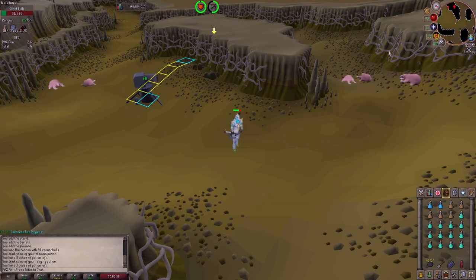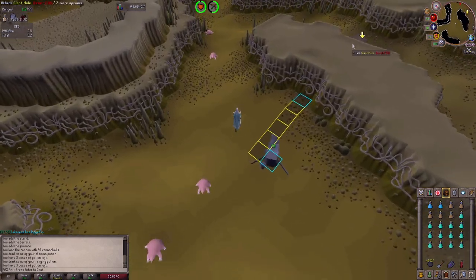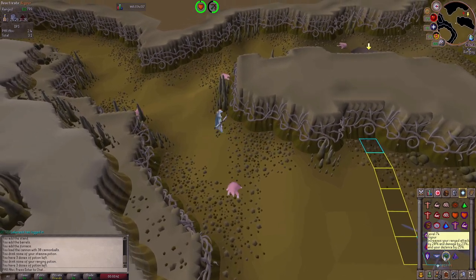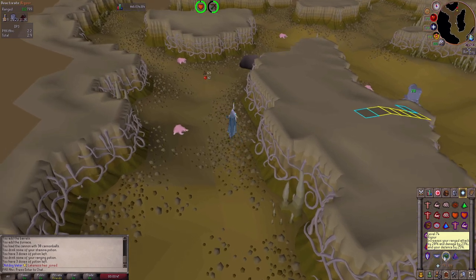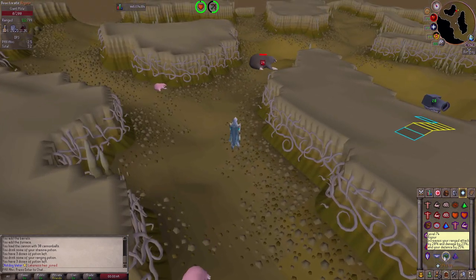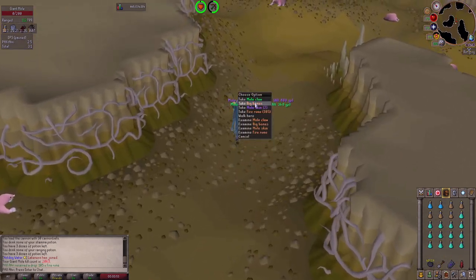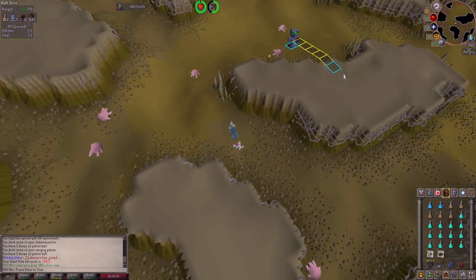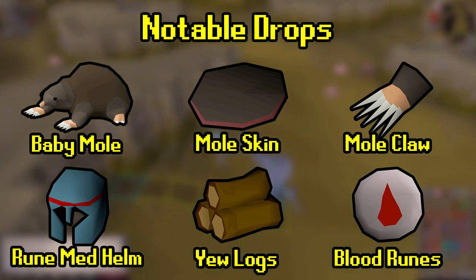For some background information, for those that don't know, the giant mole is a boss found in the Falador mole lair just underneath Falador Park. The giant mole is killed by players trying to get the mole claw and mole skin in order to trade them in to a specific NPC in Falador Park to obtain bird's nests. This is an excellent method for players looking to get some saradomin brews.